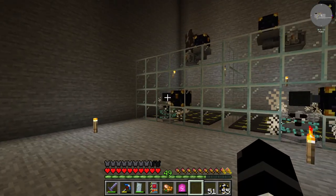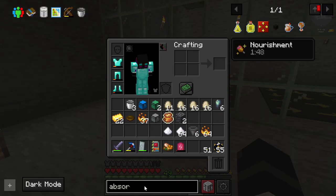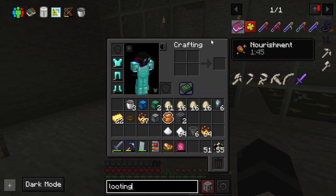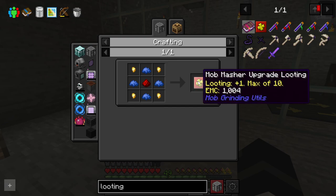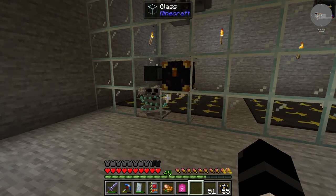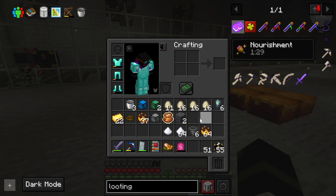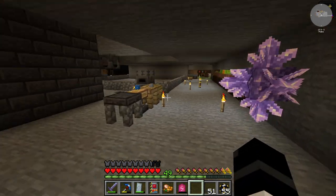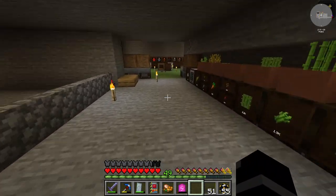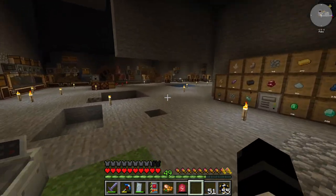Loot crates are definitely interesting, but once you have a mob farm going you kind of just get a lot of them. We're already really racking up beef, and once we put in the looting upgrades — which are really simple to make — this will go a lot faster. My next goal is to run a separator because I don't want any of that other stuff getting involved in the process of making the hamburgers.